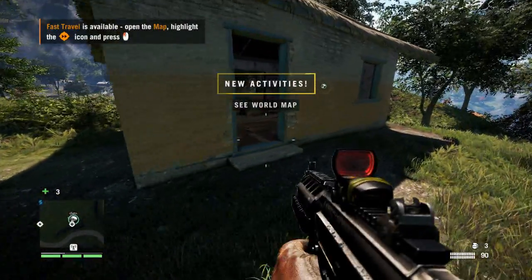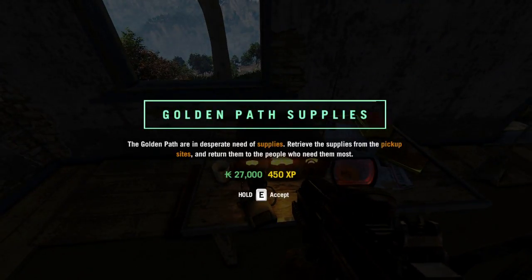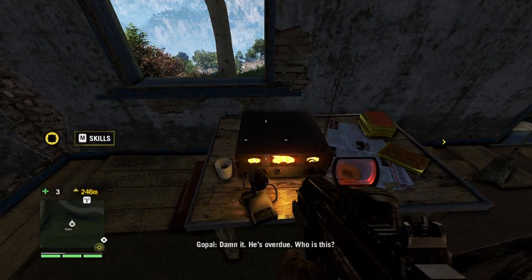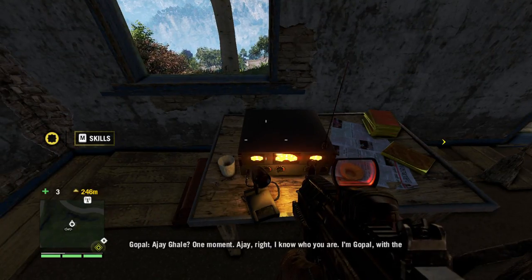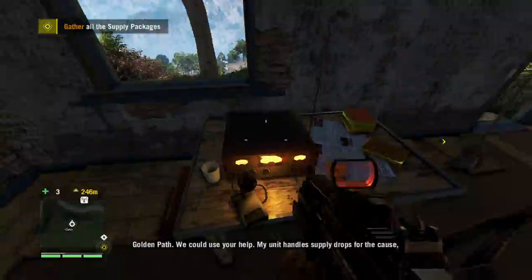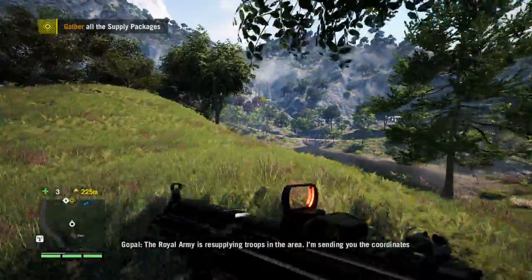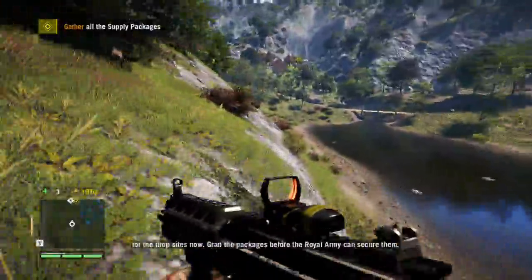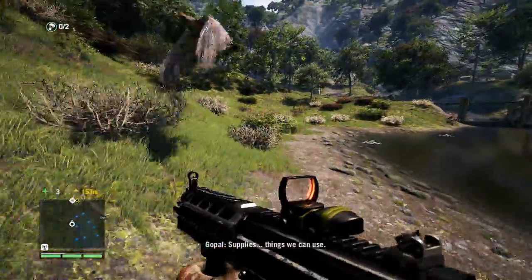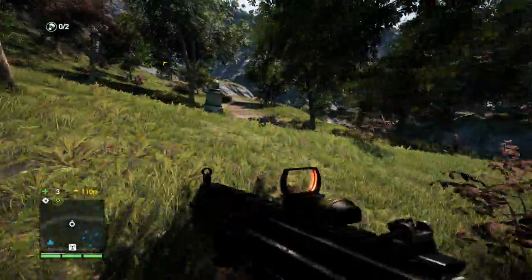I'll see what Gopal's up to. 'There's nobody here by that name.' He's overdue. 'AJ Gale? I know who you are - I'm Gopal with the Golden Path. We could use your help. My unit handles supply drops for the cause but I'm short-handed. The Royal Army is resupplying troops in the area - I'm sending you the coordinates for the drop sites. Grab the packages before the Royal Army can secure them.' 'What's in the packages?' 'Supplies, things we can use.' 'Okay, I'll get your stuff.'